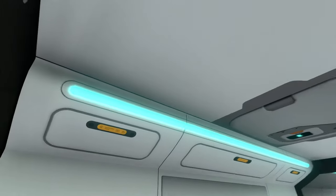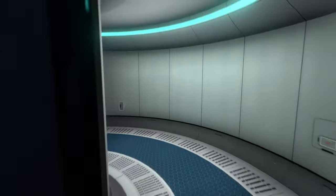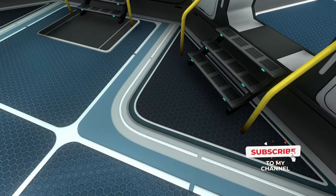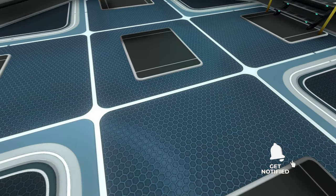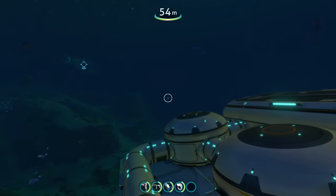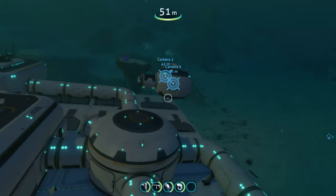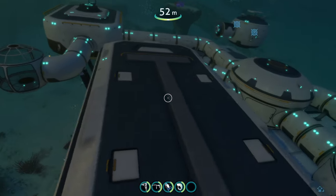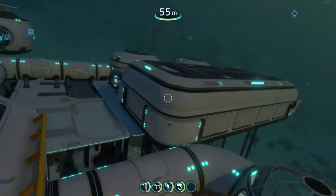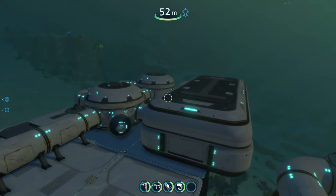The moon pool especially went through a big change — the lights are all blue now instead of a dim white. You can actually notice the lights immediately as one of the first things you see. And these hallway lights, I know these used to be white and now they are blue. I really like the sleek bases mod — it gives your base a lot of subtle but meaningful changes. That's about all I have — I hope you enjoyed, thanks for watching!